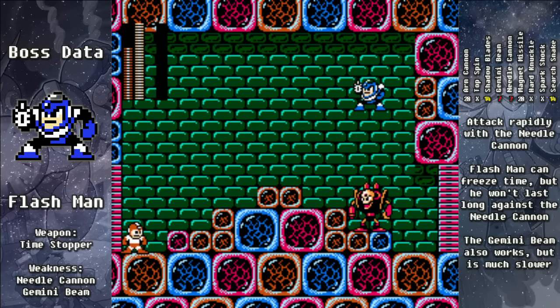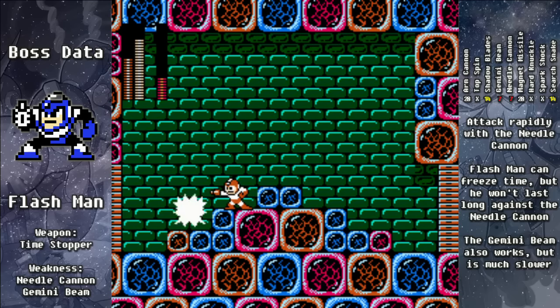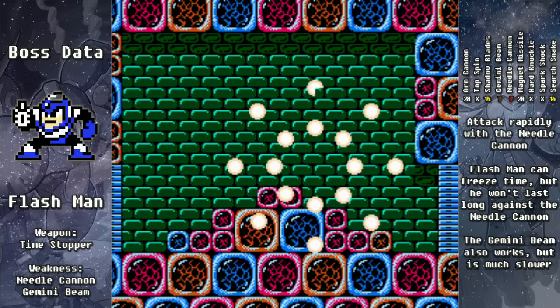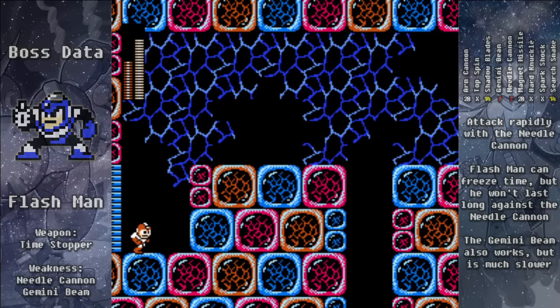Flash Man here works just as he did in Mega Man 2 — he'll be able to freeze you. If we use the Needle Cannon and just pepper him as quickly as possible, he will go down very fast. But he's not the only boss here — he's just the first one.